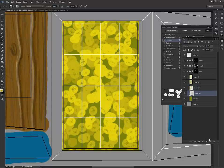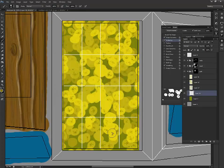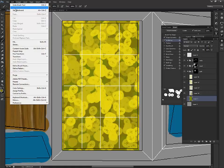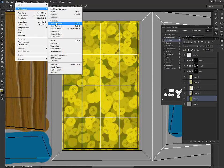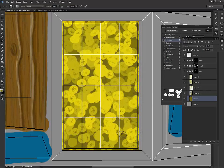Let's go again, make it a little bit darker. I don't like this particular color, so I'm going to go to Image, Adjustments, Hue and Saturation, and move it over to be a little bit more brown.